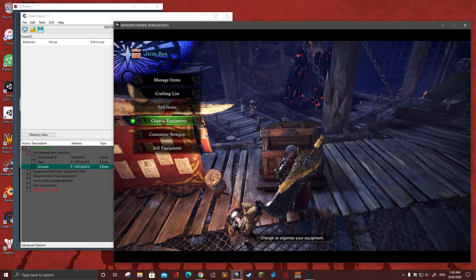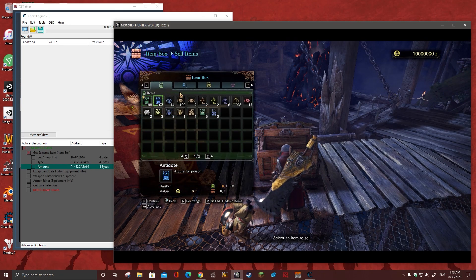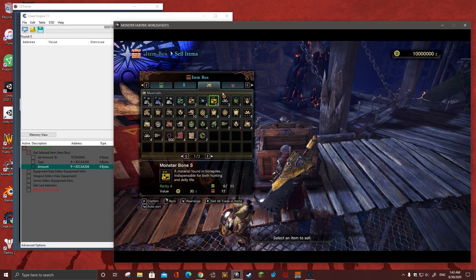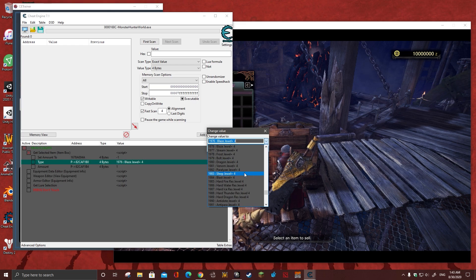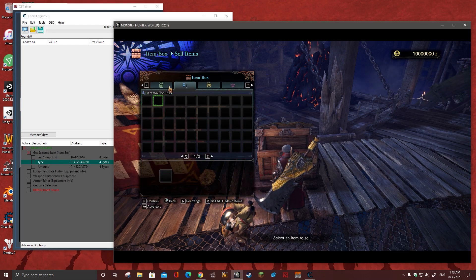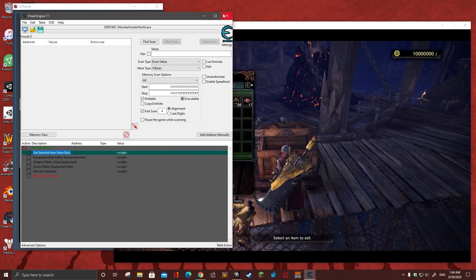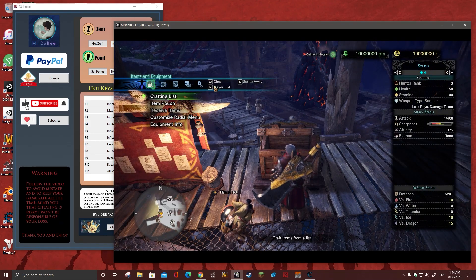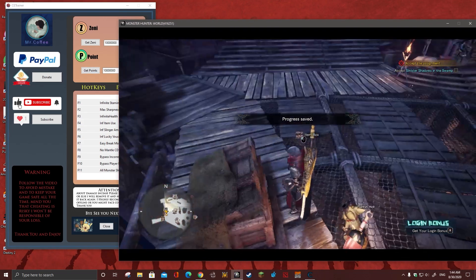It also works from the equipment section — for example if you want a specific item, you can change the value to save your Safi'jiiva weapon, and if you're having a problem with Dracolite you can get it from there as well. You can also change decorations — for example I want Dragon decoration, and I don't have to swap. You can get the idea. Now let's close this because we're done with the value changing. Just save the game.